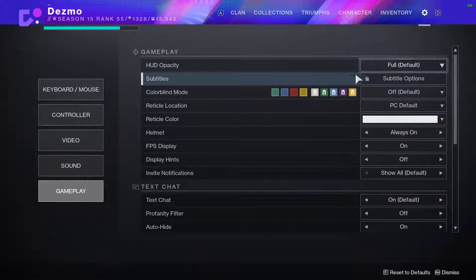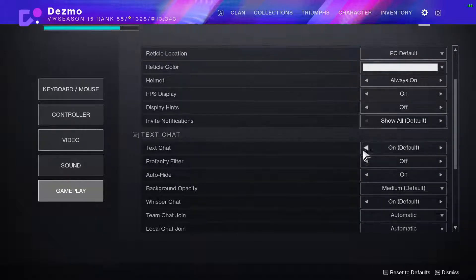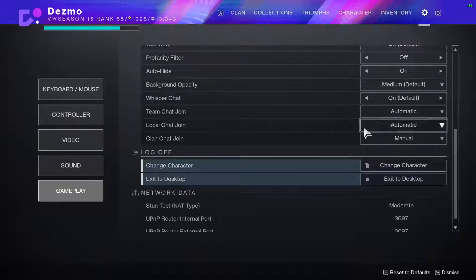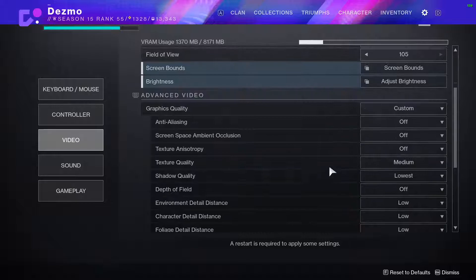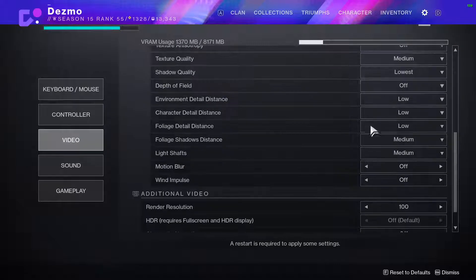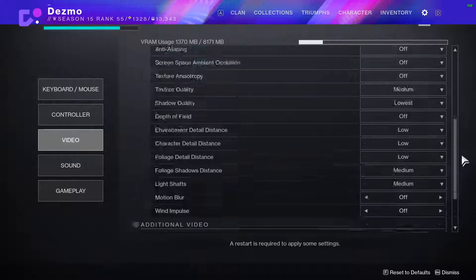In the gameplay settings, there's nothing super important, but if you want to display your FPS you can enable that. Make sure your reticle is set to PC default — you definitely don't want the console default on PC because it's not in the center. Text chat is bugged — I like to have auto-hide on, but every time I restart the game it turns back off, which is super annoying. Other than that there isn't a lot in-game to change. The big hitters are: V-Sync off, motion blur off, everything as low as you can get while still enjoying the game. For me, all off except texture quality on medium or higher. And render resolution you can try messing with, as well as the regular resolution.